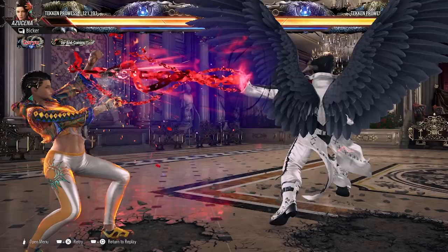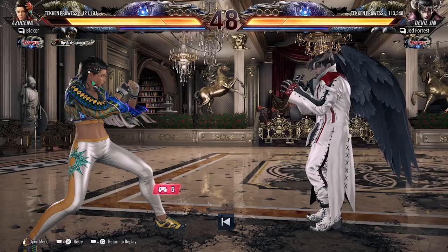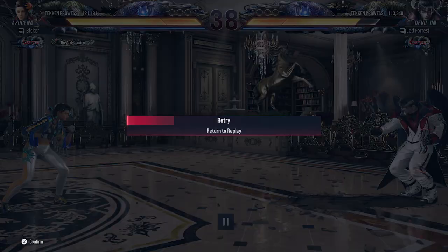Let's check out this scenario. You can see that Devil Jin uses a string there and puts up a huge amount of pressure. In this scenario, instead of eating the pressure, you can see that we can just jump him out of the air and get a full combo. So now we have a little bit more knowledge on how to deal with that scenario.